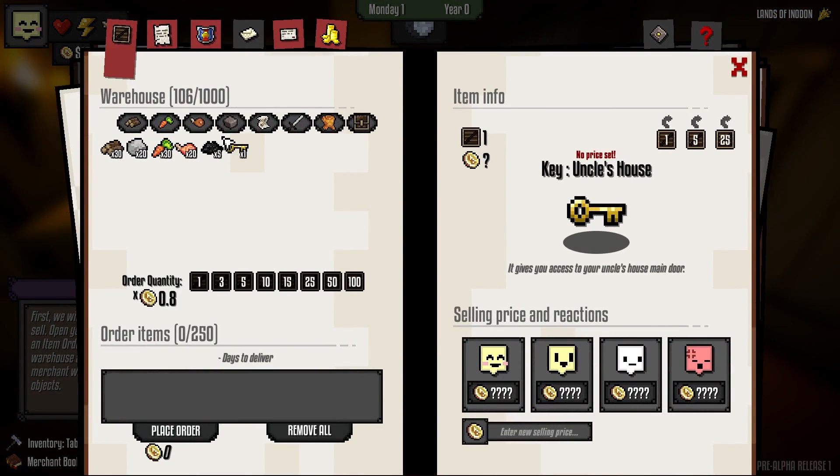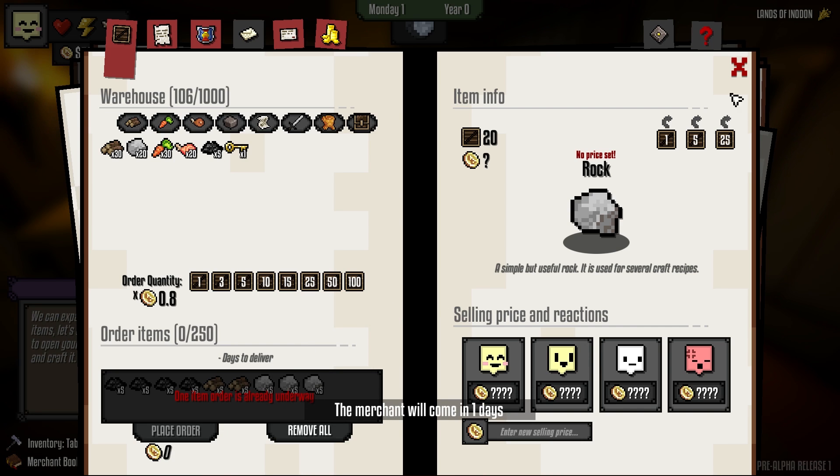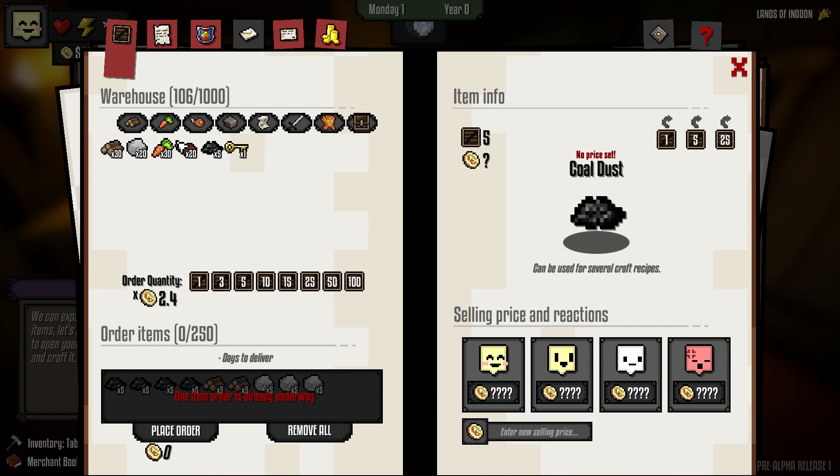Now you just got to open your merchant's book and order some crap. I'm going to order some coal because I'm going to need coal, some wood, and I might as well buy some stone as well — people seem to like it a lot. We're just going to blow $100. We're going to set the price of rock to two. One thing you guys are probably going to get confused about later on is how the hell do you set a price. Easy: on the right-hand side in the warehouse, click the item you want to set the price of, and then at the very bottom underneath Selling Price and Reactions, you type it in there.